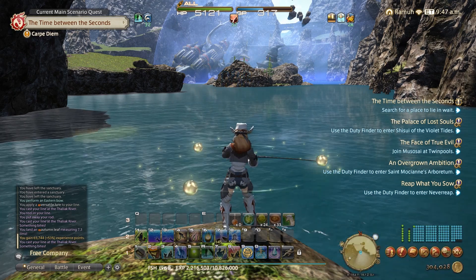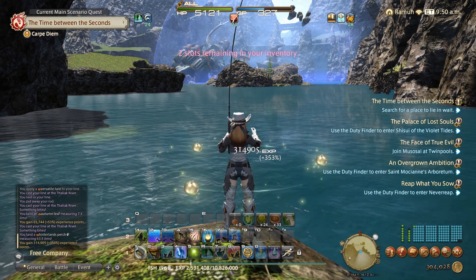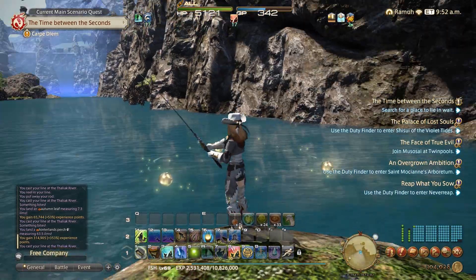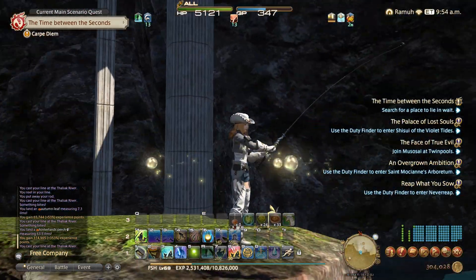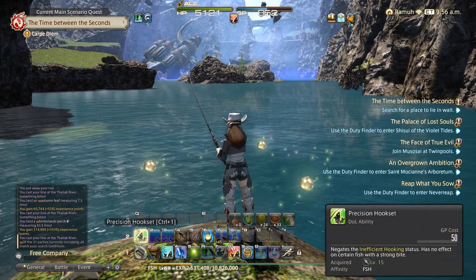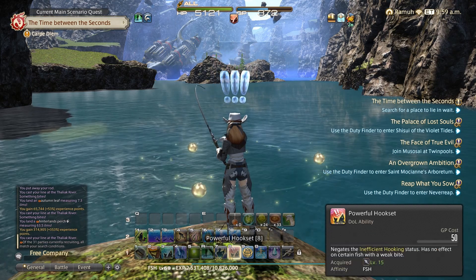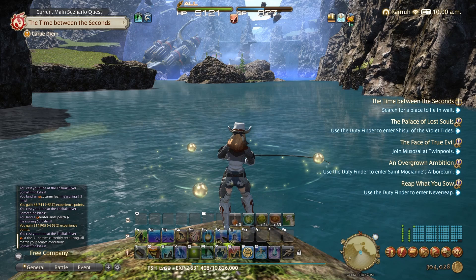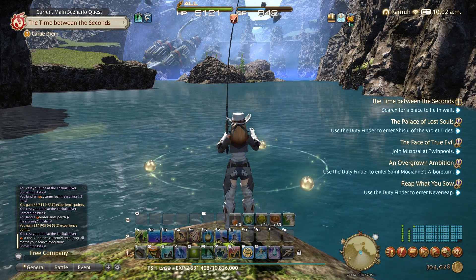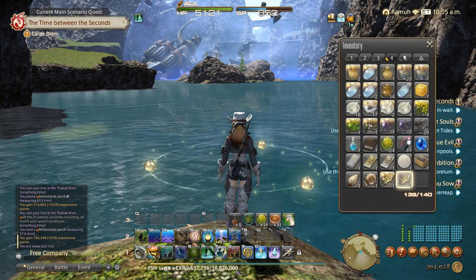I'm just clearing my inventory a bit, filling up with stuff I'll need to desynthesise before I can start collectible farming in earnest. The important abilities to use here are your patience ability, and then your precise hook and powerful hook. If you get one exclamation mark above your head when you get a bite, use the precise hook. If you get two or more, use the powerful hook. I haven't followed any guides — I've just worked this out as it goes, and it's all quite self-evident once you get the hang of it.